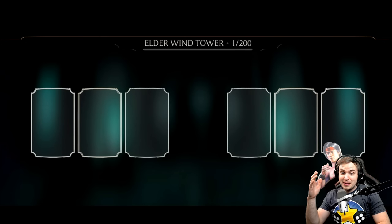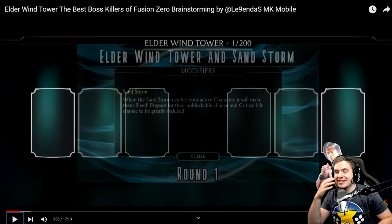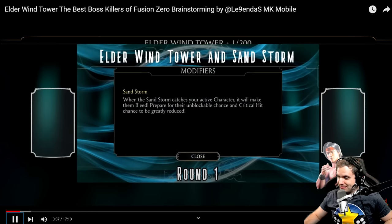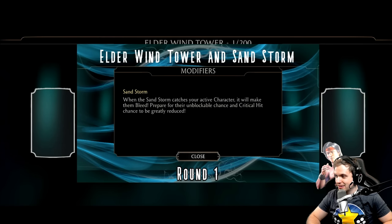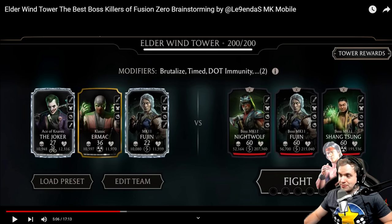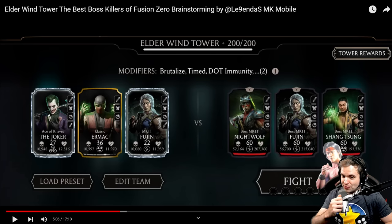Hello everyone. Legendas here and welcome to the Fire Garden. This is the second part of the video guide on the Elder Wind Tower, where I share tips on how to be effective. If you haven't seen the first part of the video yet, be sure to watch it — I talked about the mechanics and nuances of the Sandstorm modifier. The voiceover in this is insane. Let's see the battle, and if you like what you see and want to try the same setup, check out the video in the description for all the details.